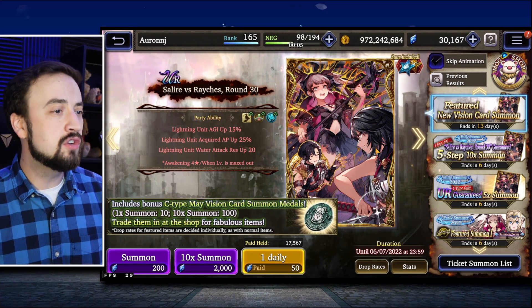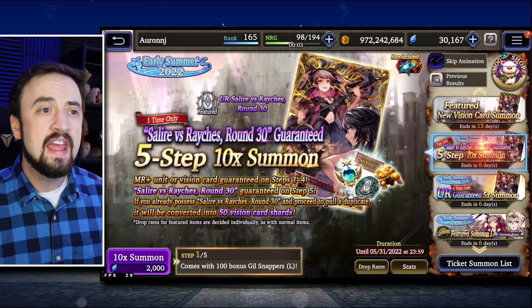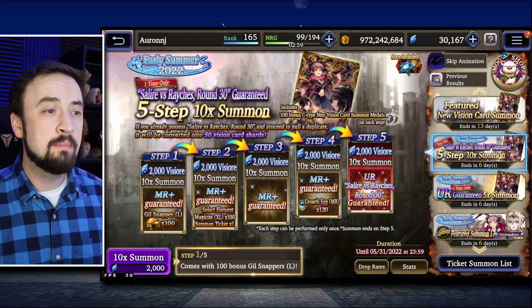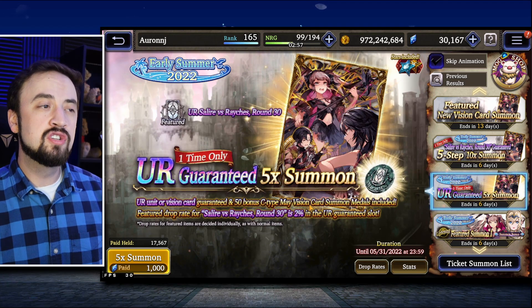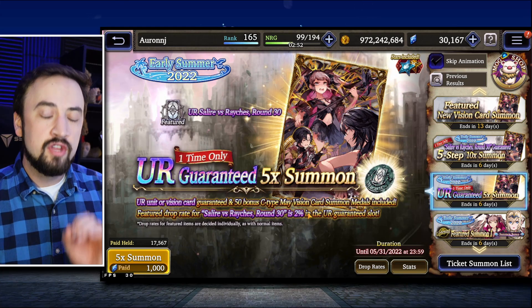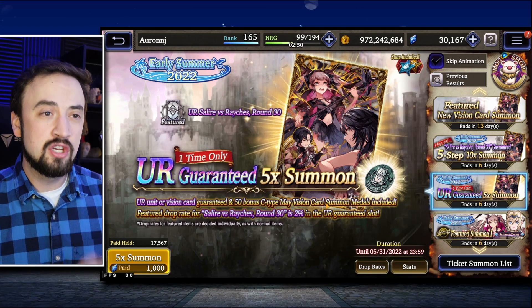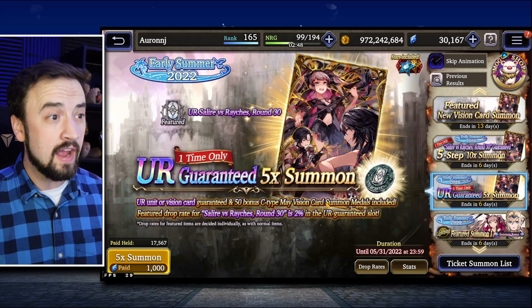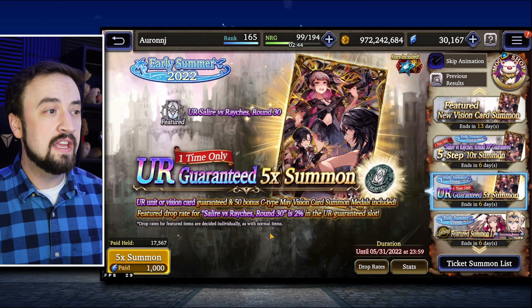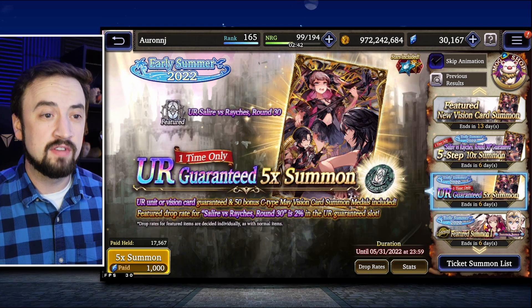There's a regular Pity Banner here — don't do this, stay away from this one. Instead, if you just want this card for sure, there is a 5-step Guaranteed on the last one. There's another one of these that existed last time — it's a UR Guaranteed 5x Summon. The UR Guaranteed, though, is not the new Vision Card. It's on there, like you can get it, it's only 1,000 Viz, but you're only getting a 5x Summon instead of a 10.